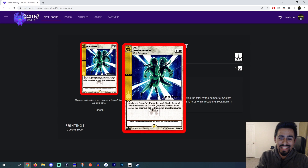Divine Covenant — I would say probably one of the best cards in the game. It basically resets the game. It adds each caster's LP together and divides the total by the number of casters in the game. So you'd add your life points and your opponent's life points, add them together, divide by 2, and you're both at equal footing in terms of life. Each caster has their LP set to this result, and bookmarks 3 pages — so both casters draw 3. It's pretty good. I like it a lot.